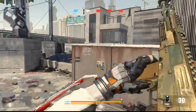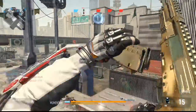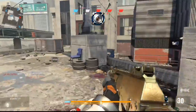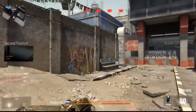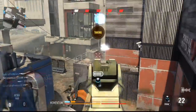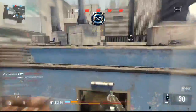For attachments, I really like Quick Draw when doing this, because once you get up in the air people are going to see you and you want to aim down sights as fast as possible. You can use a foregrip too, but I'm using the AK-12 here and it's pretty accurate as it is, so I didn't really need one.